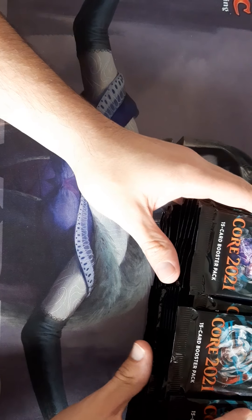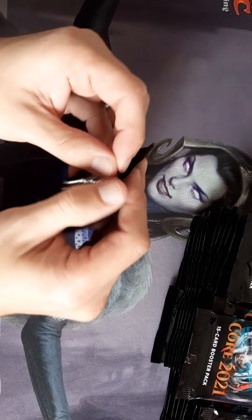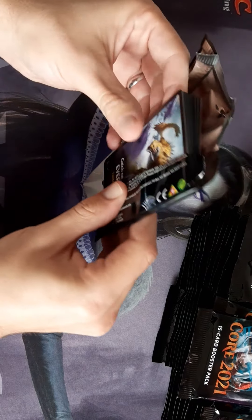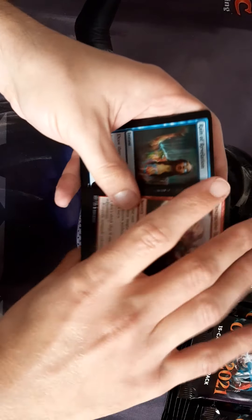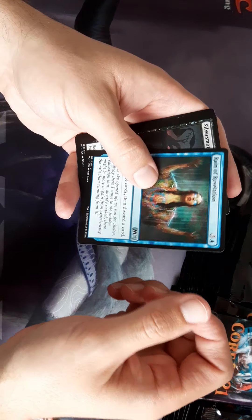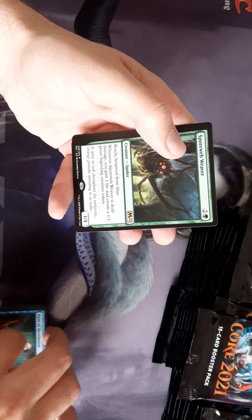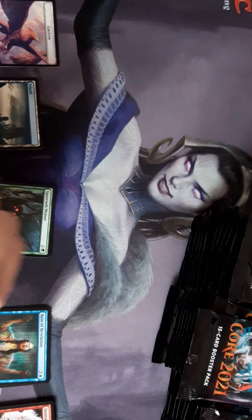We should start left to right. Quickly go through the commons — don't think there's anything too special. First rare: got a Spider Spawner, Web Weaver, and Griffin.